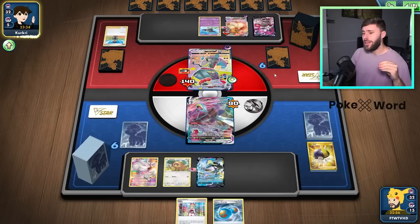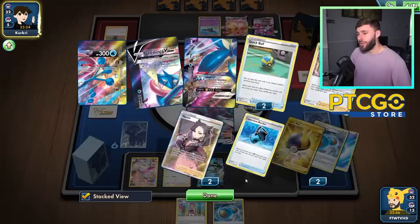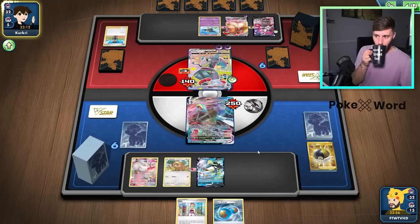Regardless, what we can actually do is, if we get lucky here, we could still set up an Earthen Seal Stone play. We could attach to this Inteleon, Recover an Energy, accelerate with the Frostmoth, and then pull off an Earthen Seal Stone play, and then hopefully just follow up with the Greninja at that point. That's the ideal scenario, really.